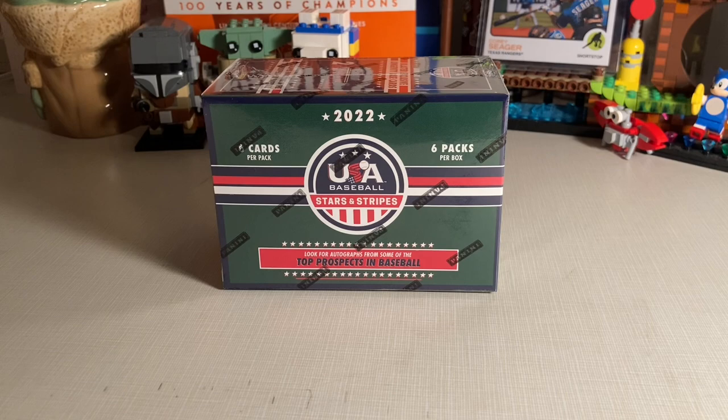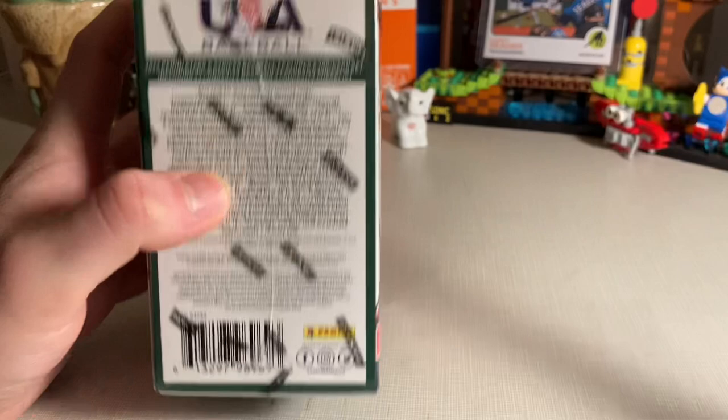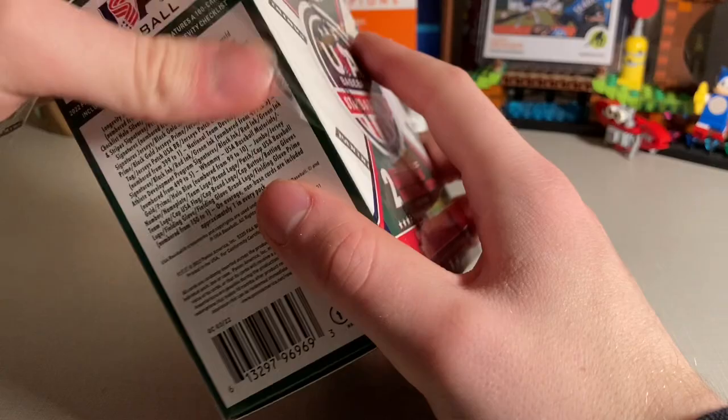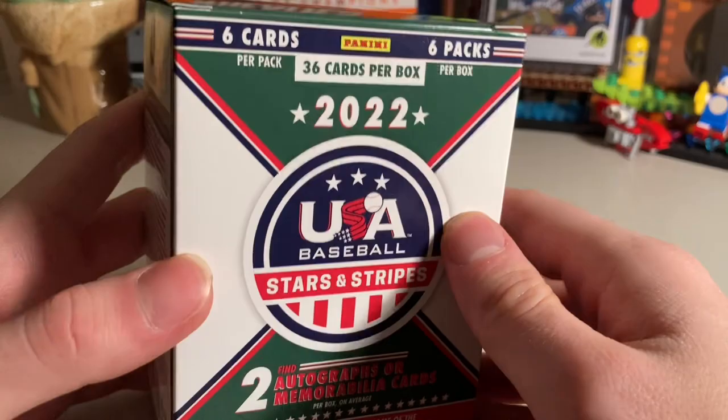Hey everyone, this is Doc Plum, and today I'm opening a blaster box of 2022 USA Baseball Stars and Stripes. You can look for autographs from some of the top prospects in baseball. Those prospects include Jackson Holiday, Drew Jones, Elijah Green, Brooks Lee, and others — all prospects, many of them younger, still in rookie ball, draft picks, or college. You never know who could end up being a superstar or all-star.